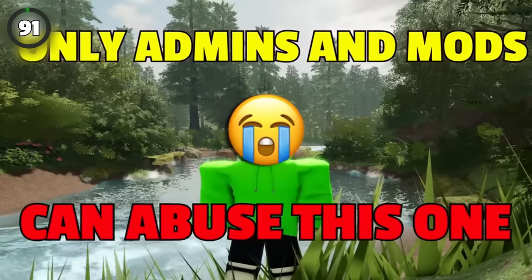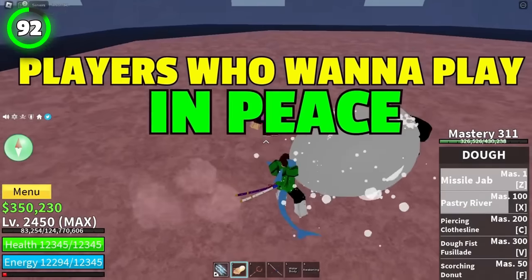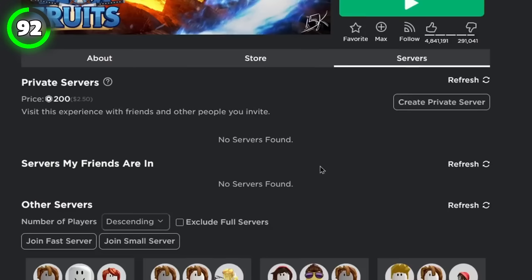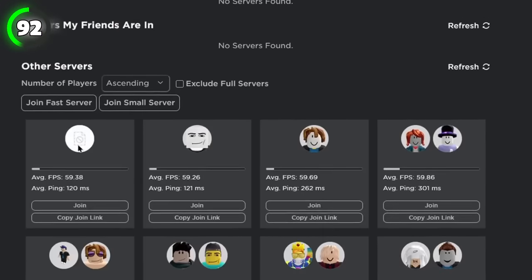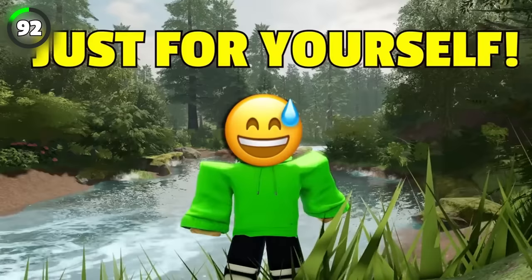This one is really useful for players who want to play in peace and keep all of the loot just for themselves. While launching the game, simply click on the servers and choose ascending. Here you will see a bunch of servers with zero players — just get into one. Now you have a whole map just for yourself.